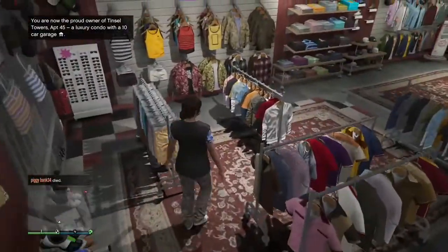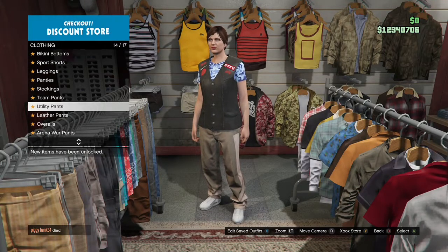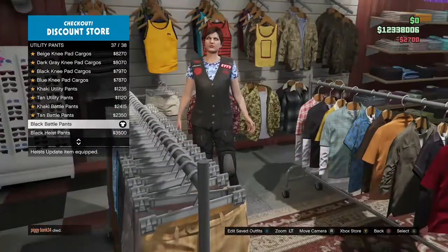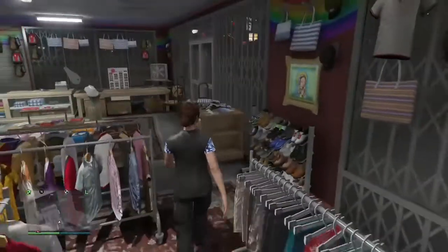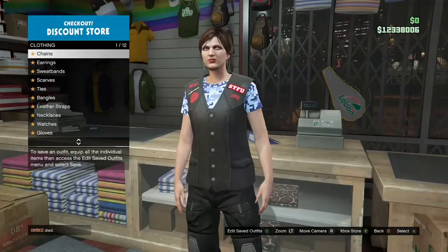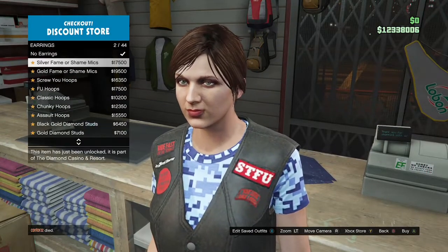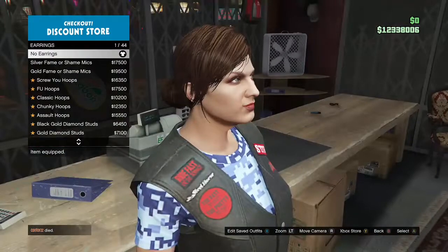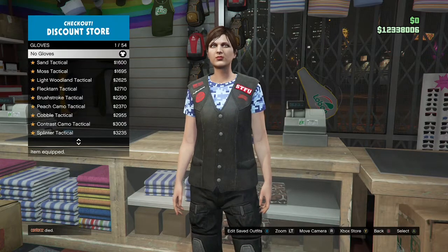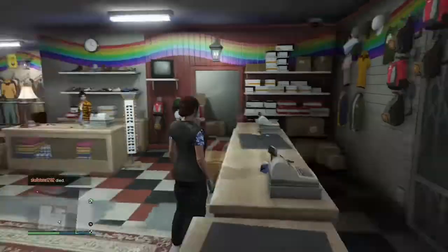After you have that, back out and make your way to the pants section. Go to utility pants and purchase the black battle pants. Once you have that, make your way over to accessories. First go to your earrings because some female characters spawn in with earrings by default — if yours has earrings on, take them off. Then go to gloves and purchase the light woodland tactical gloves, which should be number four.